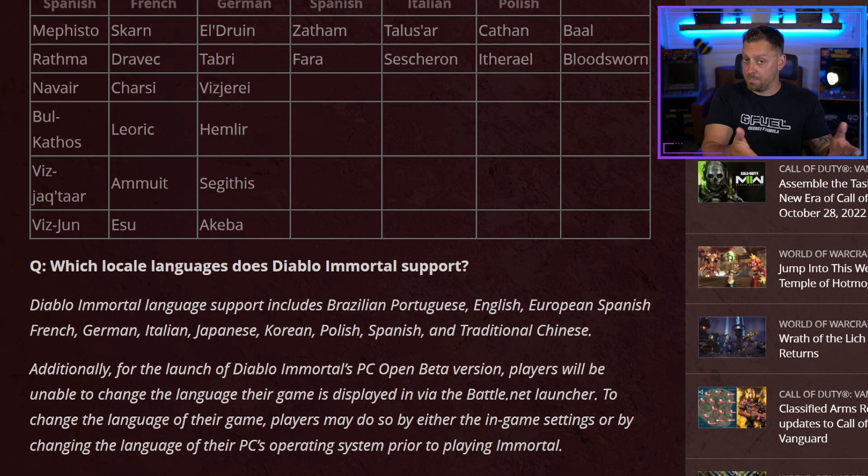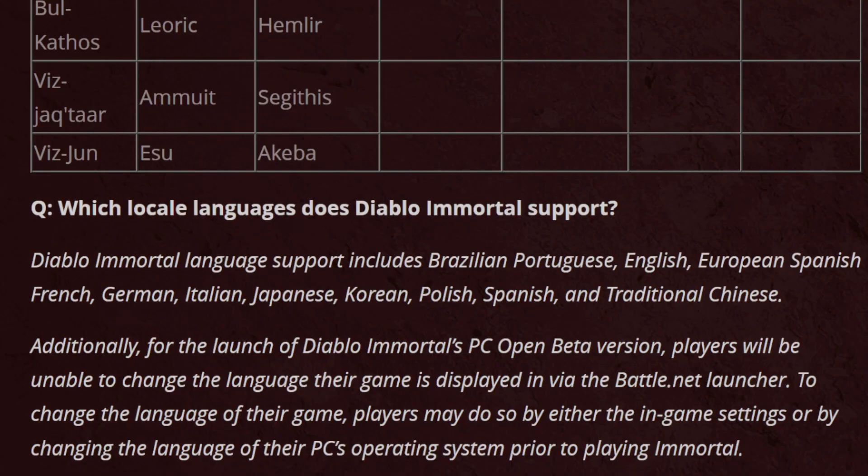Languages — because people from all over the world are playing. I was surprised to see the length of this list. Diablo Immortal language support includes Brazilian Portuguese, English, European Spanish, French, German, Italian, Japanese, Korean, Polish, Spanish, and Traditional Chinese.